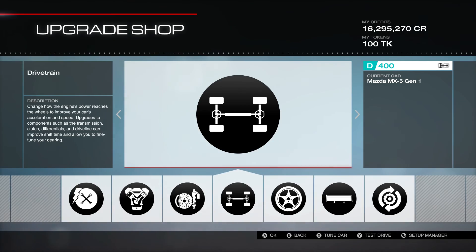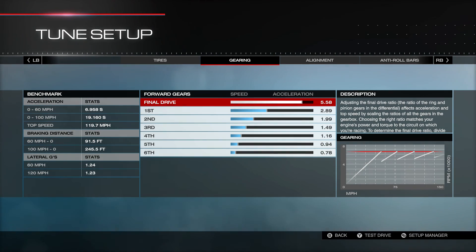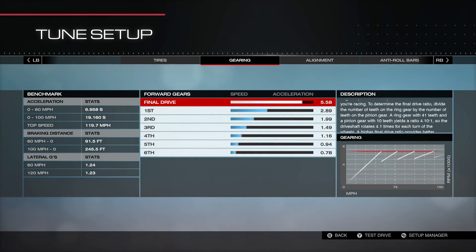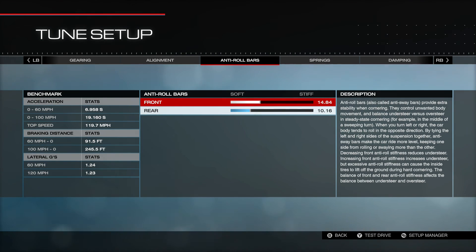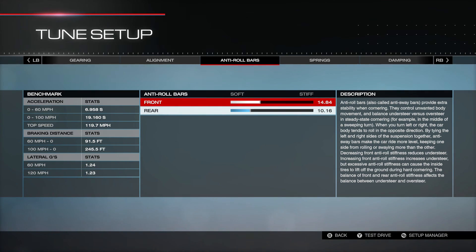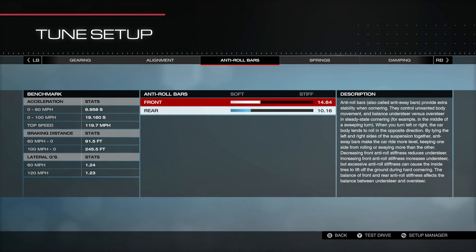All right, let's go through the tune. Tires were not changed — still 26.5. The gear ratio is set up specifically for that track, so if you take this car to another track make sure you look at the gearing. We have negative 2.2 front camber and negative 2.5 rear camber, 0.0 toe, and 6.0 front caster. This is a little bit softer — kind of the same ratio — but you're going to get a little bit better traction. Anti-roll bars: 14.84 in the front and 10.16 in the rear.